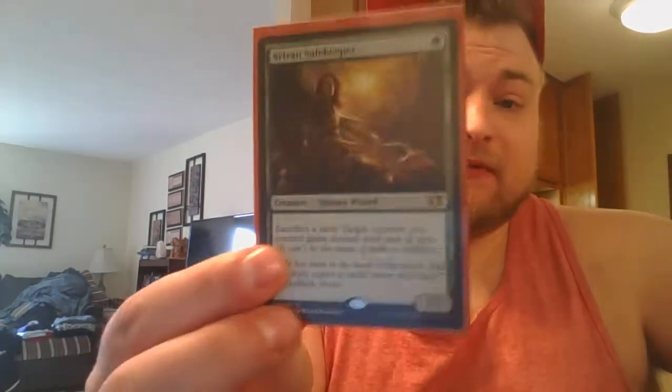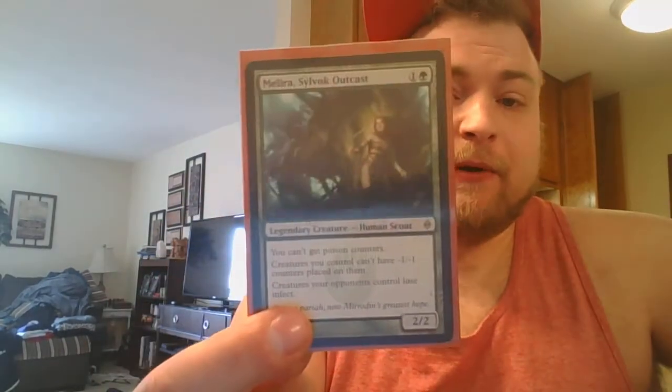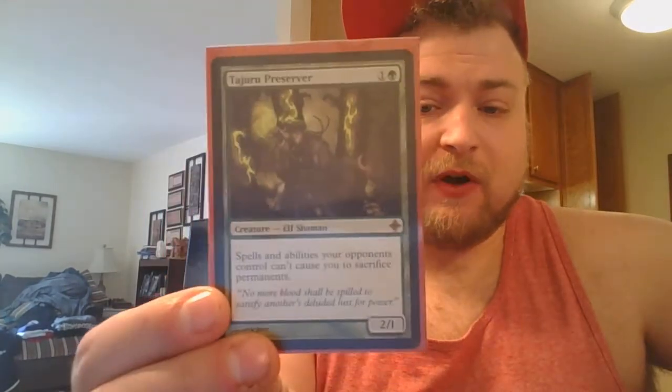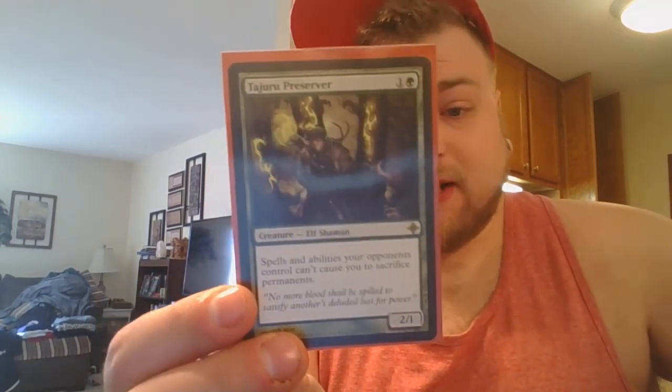I also run Sylvan Safekeeper as a one-drop to kind of protect Yasan, because we want to get up there and we want our numbers high. I play Melira because I hate Infect — I get it, it's a way to win the game, but we don't want to lose that way. I'm also running Tajuru Preserver — almost everybody has access to Eldrazi Annihilator effects, and this kind of stops that. Those are the four quirky creatures I like to run as well as spells.